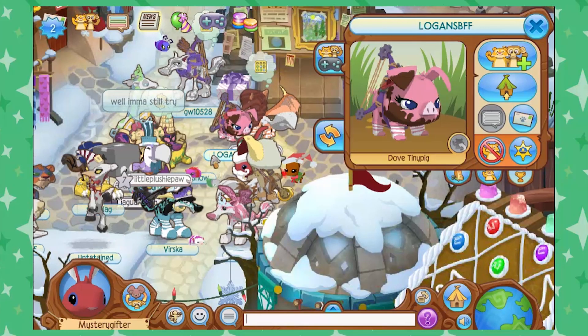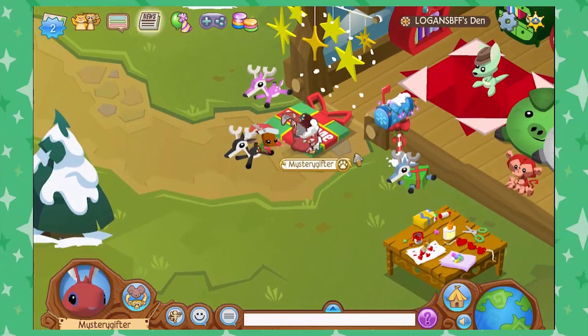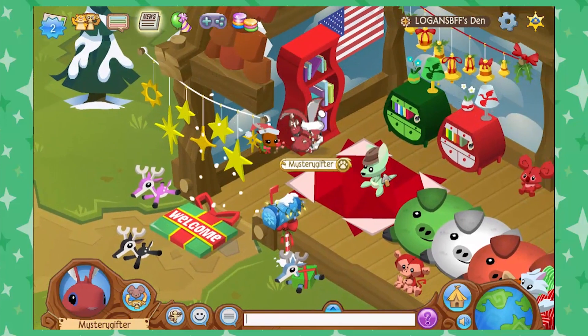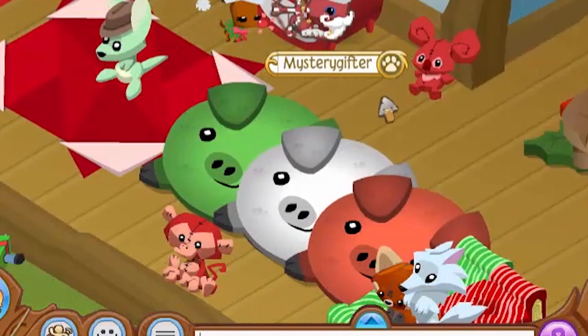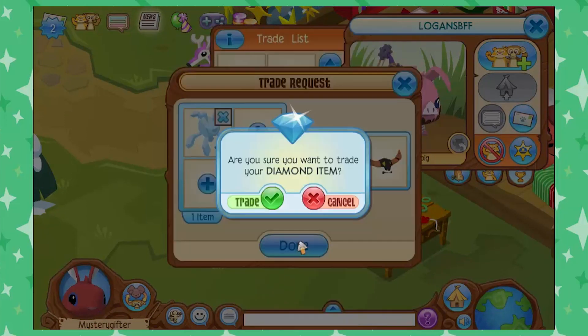Who do we got next? Logan's BFF. This is a pretty cute den. We got the Jamaaliday themes going on here, got snow clouds. Those are very cute little pig rugs. We've got some items on their trade list, so let's put in this ice phantom.